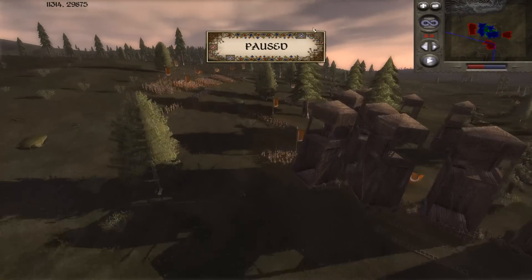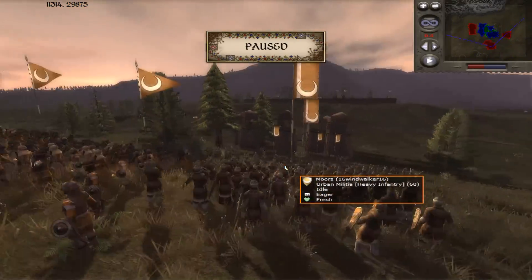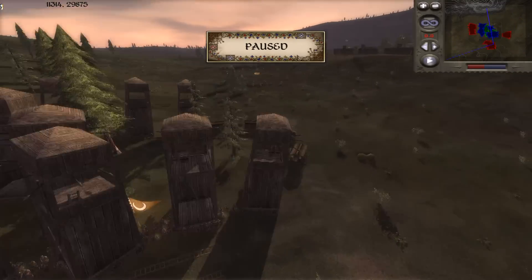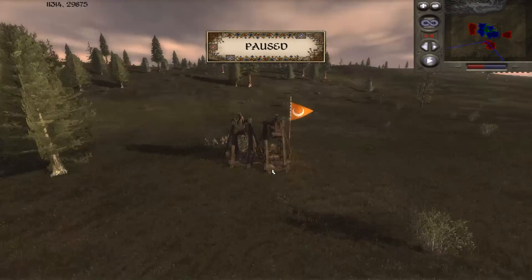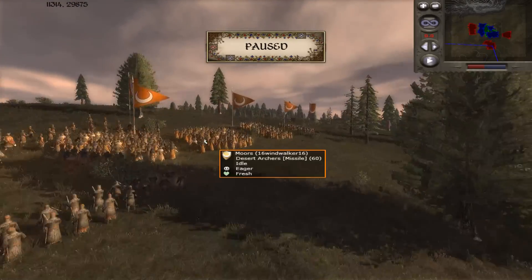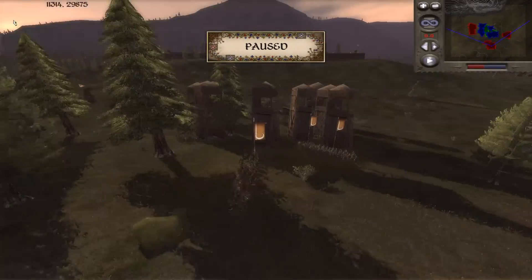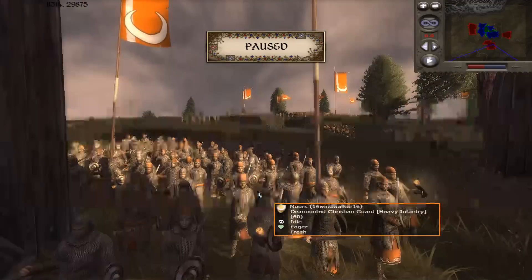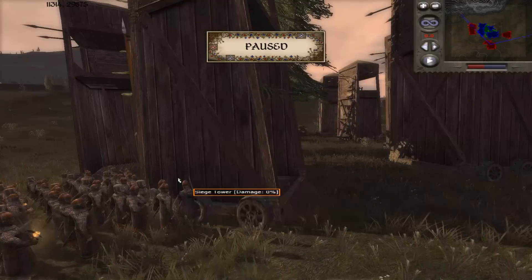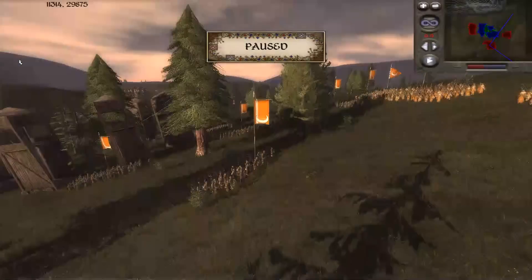Heading over to the attacking armies: we have the Moors commanded by 16 Windwalker 16 — he donated $35 to my Indiegogo campaign, so thank you buddy from the bottom of my heart. His army: a General's Bodyguard, a trebuchet, 1 unit of peasant crossbowmen, 3 desert archers, 4 urban militia, 4 dismounted Christian Guard — they are dirty, dirty bastards — and 1 Hashashim somewhere hidden in the trees.